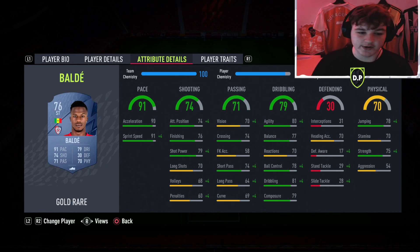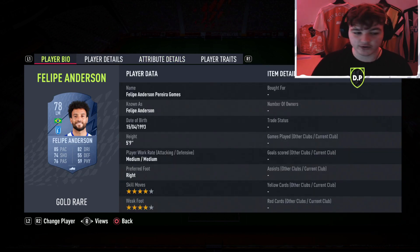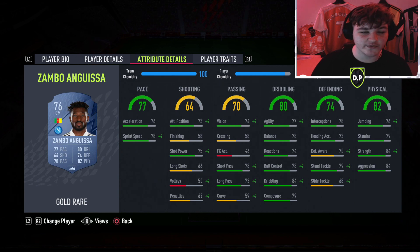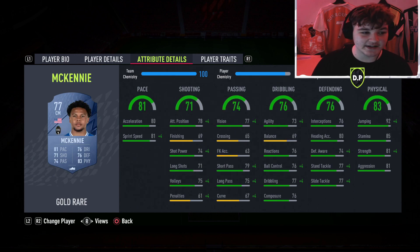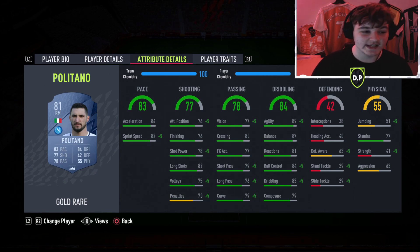Left mid we've gone for Felipe Anderson — five foot nine, medium/medium, four-star/four-star. Nothing crazy but good pace and solid dribbling. Central mid is Zambo Anguissa, who was absolutely nuts on his inform, so his gold rare should perform well. McKennie is also in midfield. Right mid is Politano — it was close between him and Hateboer, but Hateboer has only 64 shooting so Politano is the safer option.